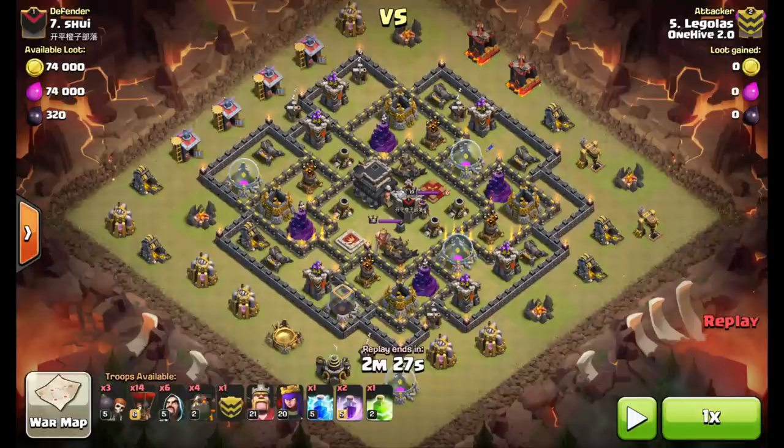What's up guys, Social Bath for One Hive Labs, bringing you another cold-blooded LaLo attack done by Lego. He's got a golem in the clan castle, four hounds, 14 balloons, wizards for his funnel, and then three wall breakers just to get in the first layer of walls.